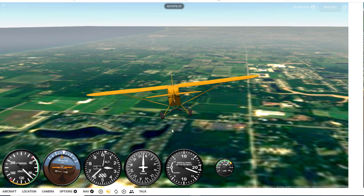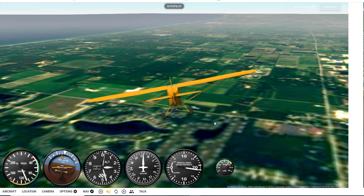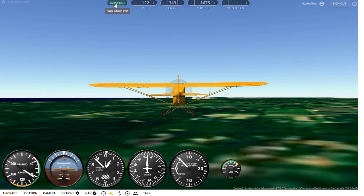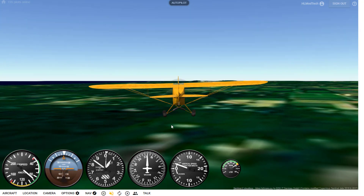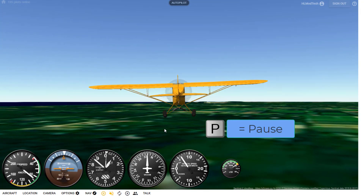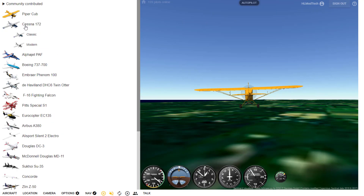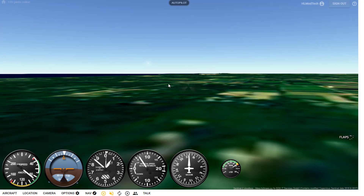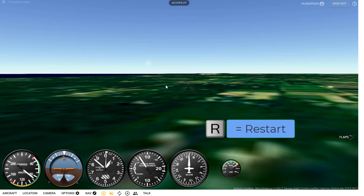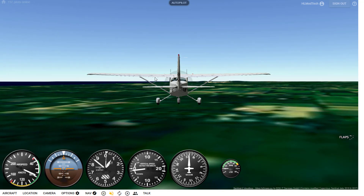Now you can try and fly around and find your classmates — have fun with this and make sure you get your skills so you're able to fly the way you want. Then I want you to switch to a special airplane: hit P to pause, go to the aircraft button, and I want you to use the Cessna 172. You can pick the classic or the modern. What's cool about this is we actually use this plane for our flight plan lesson. I'm gonna hit R to restart the flight — there's my sweet Cessna.